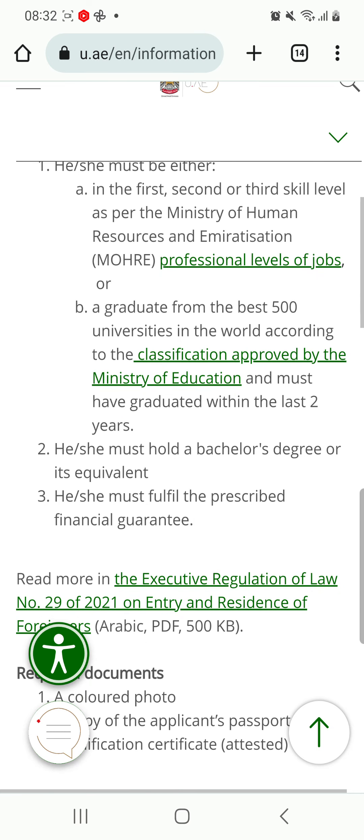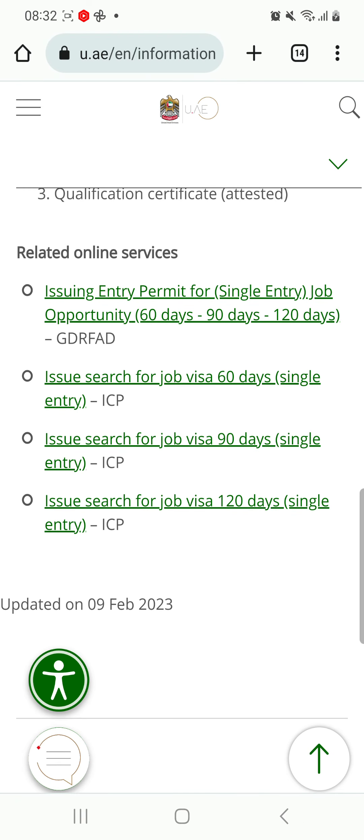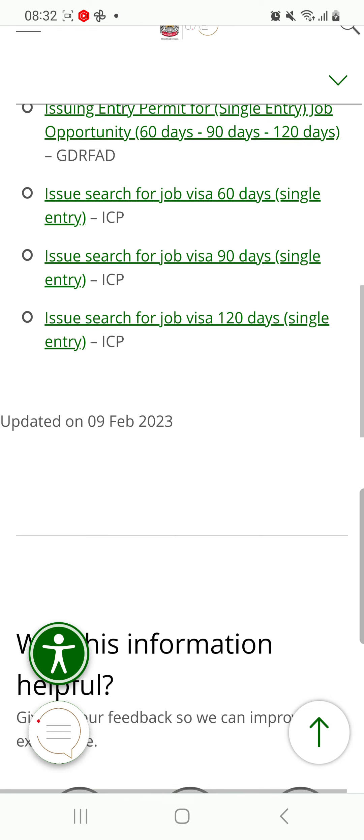Number two: you must hold a bachelor's degree or its equivalent. Number three: you must fulfill the prescribed financial guarantee. The required documents include a colored photo, a copy of your passport, and your qualification certificate — such as a master's or PhD degree. You can get a single-entry visa for 60 days, 90 days, or 120 days.